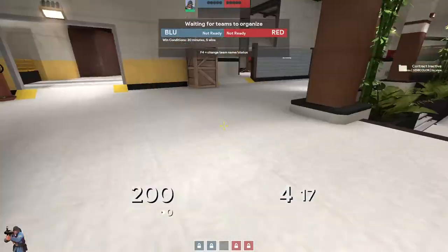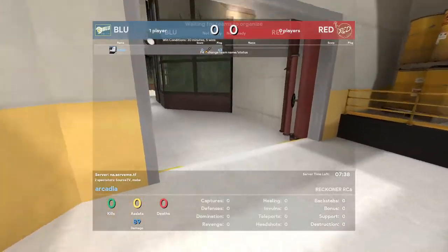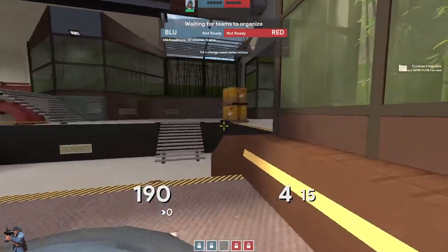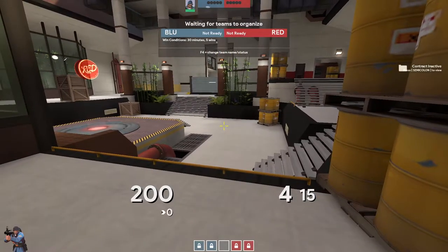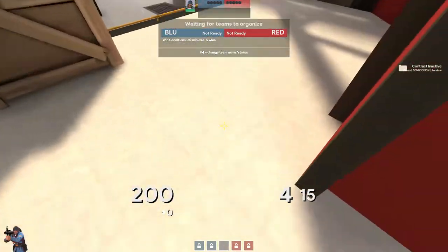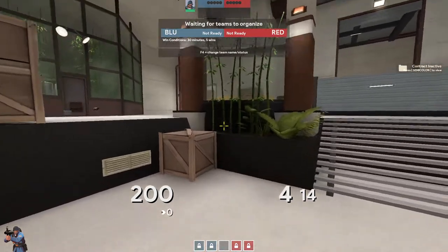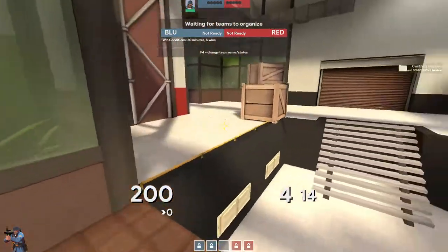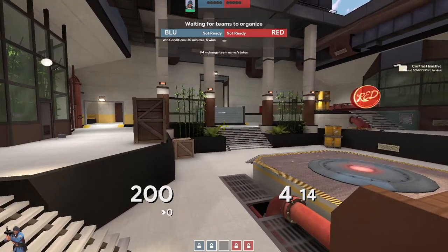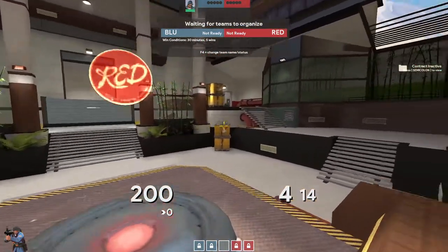That sounds pretty correct. The most common sentry spots I've seen are here and by the spawn doors here. On the other side, same thing — you have these boxes for nice cover. A gun right here can't get spam from this door or this door but still covers point. Basically this point seems very good for engineer and heavy, not so much for pyro. Sniper is pretty good — you can just camp either side and it's quite good.